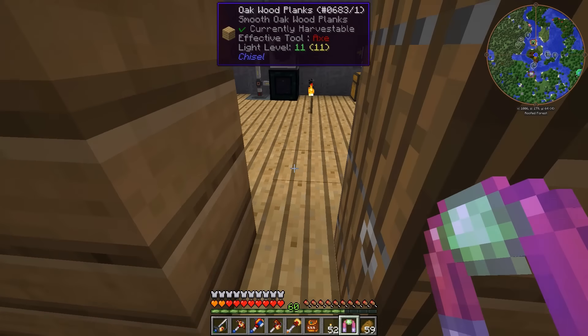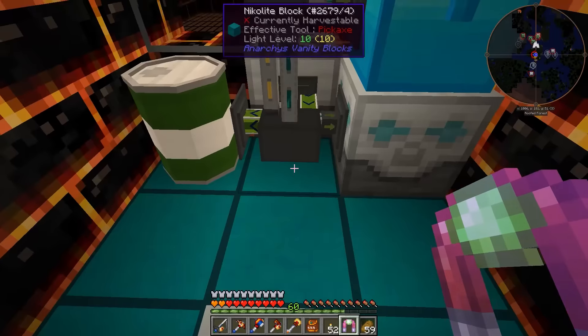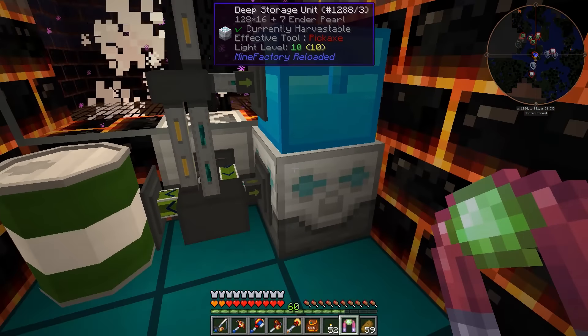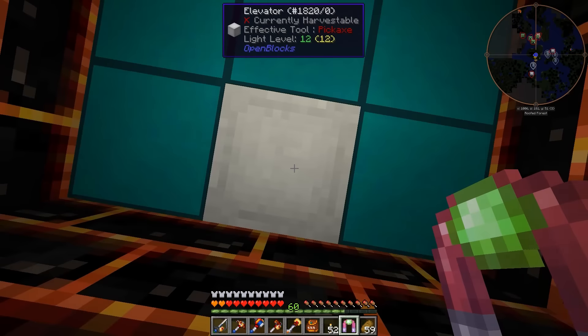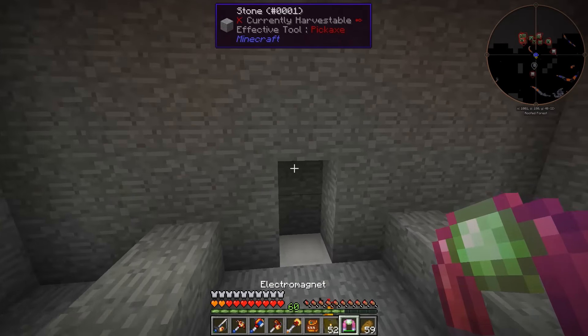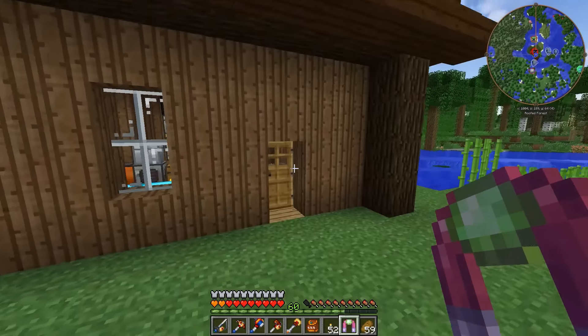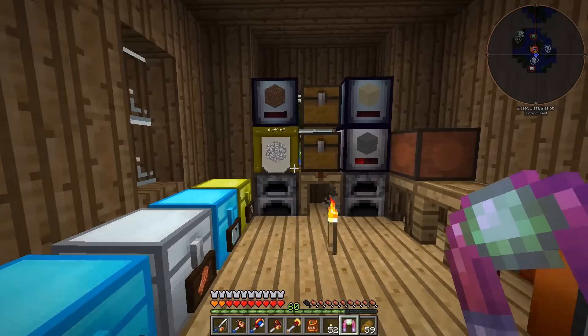I got rid of that annoying hole in the floor of our big reactor building and put in an elevator right here that takes you straight to the Enderman farm. And then you can go down again and this is the room where we're going to be setting up our ME system right down here.